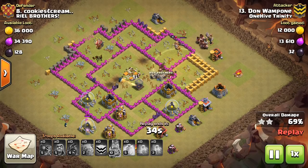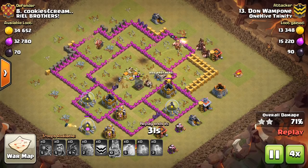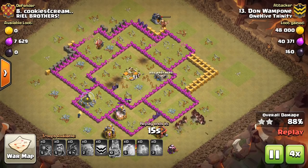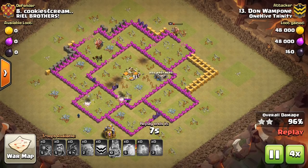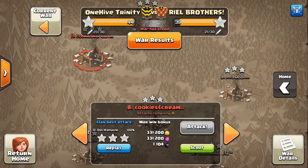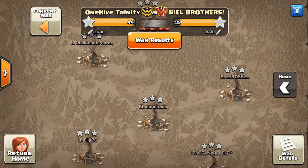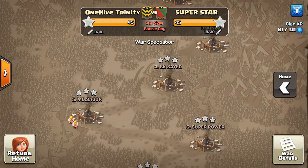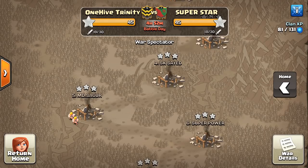Plenty of hogs for cleanup. Had the CC hogs, which are always extremely powerful at Town Hall 8. Fast forward to the end — nice attack by Don Whampone. Going to be a tie, which is much more common than you'd see in clans like One Hive Genesis where there are higher level Town Halls.